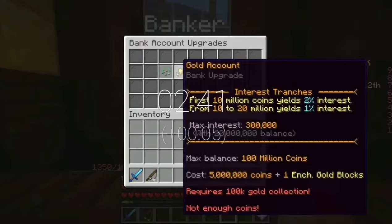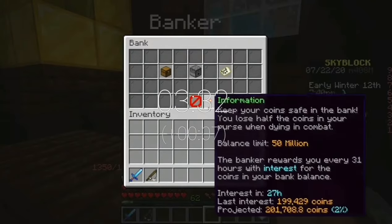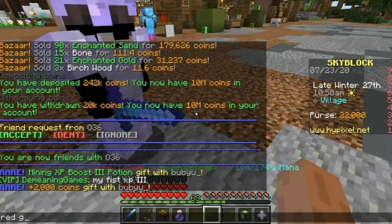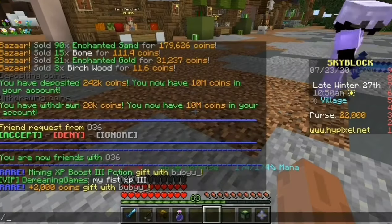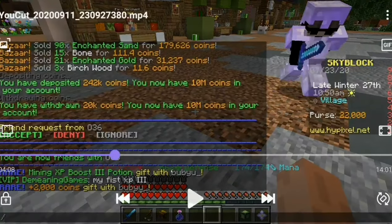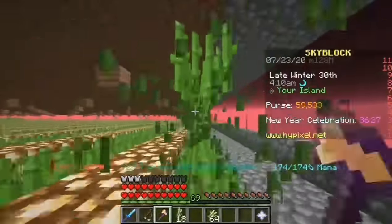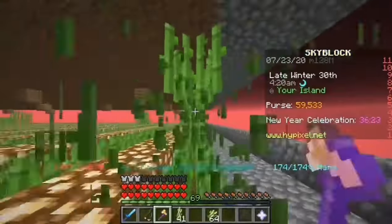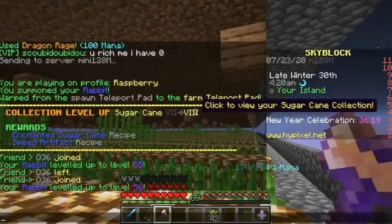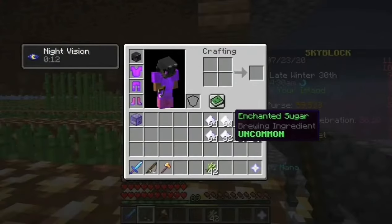I've recently discovered the bank upgrades - it gets quite expensive later on so I'll skip all that. Someone traded a red present which I think is the best, and I got my first XP3 which is mining. There are XP boost potions you can only get from the gifts. So my farming level is 200,000 odd - I was at 140k farming so I gained 60k from doing all the sugarcane.